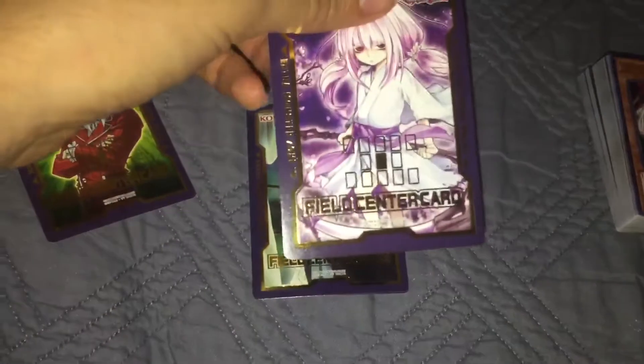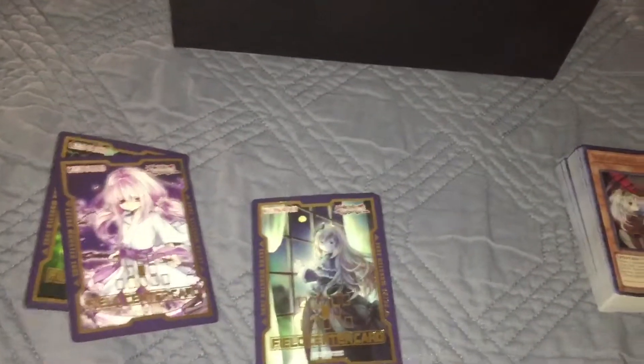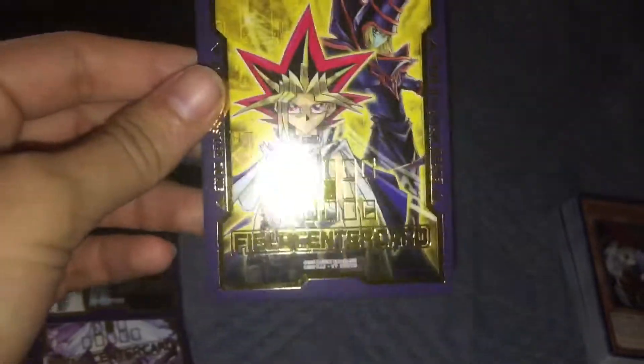Oh yeah, it's like a little box where you can put these things in. Let me open these up. Okay, so here's this — I got Maximillian Pegasus. I don't know who that is. I don't know what this one is — let me look at the box for reference. That one is Ghost Reaper and Winter Cherries. I don't know the name of those cards. Another one I don't know. That one's Ghost Bell. And then we got Yugi Muto, or Yami Yugi. That's cool, but I don't really care about those.